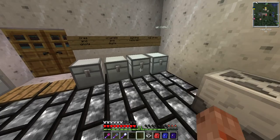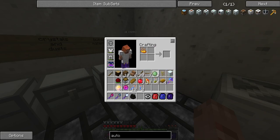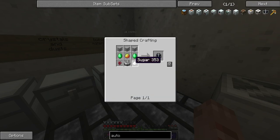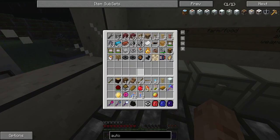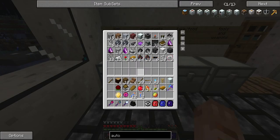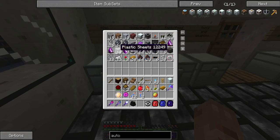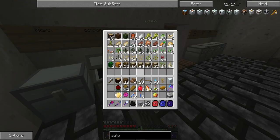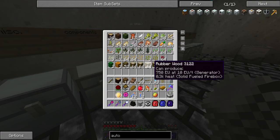It's two emeralds. Please tell me we have more magma cream. Don't think so. Oh good, we have one blaze powder and enough slime balls to make a magma cream. So it's magma cream, sugar, nether wart — those are both easy to get since we have those. I'm going to need three of those, one of those, two emeralds — did I put the emeralds in here? No.